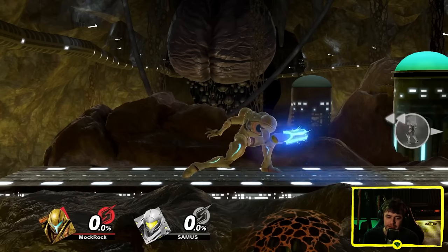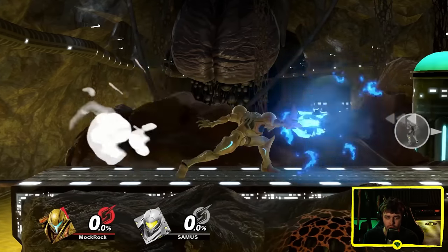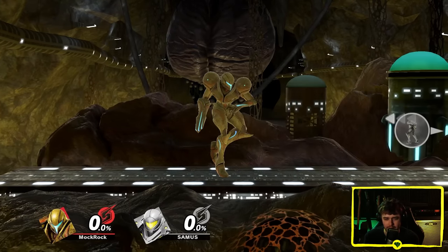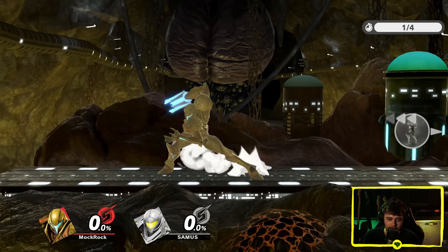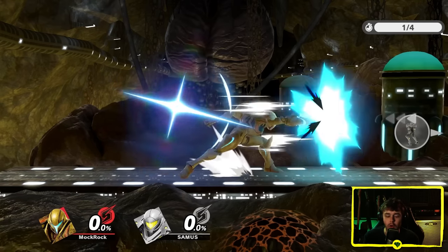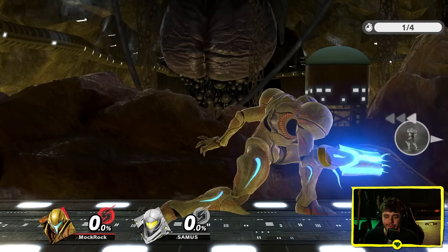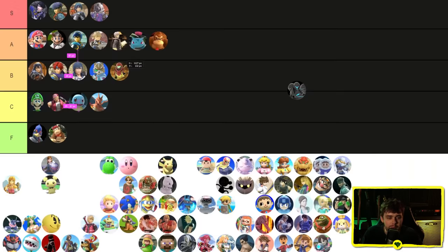Dark Samus tends to have wilder, more out-of-control animations, which makes sense contextually. The chamber isn't doing that cannon-bracing thing Samus does — instead her arm just kind of flings behind it uncontrollably. And there's a cool detail: look at the tendrils on the cannon as it comes back into position. I've never noticed that before — that's a really neat detail.